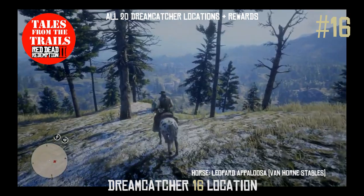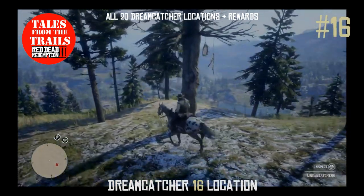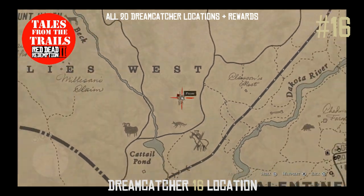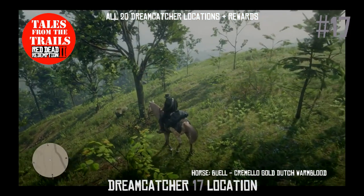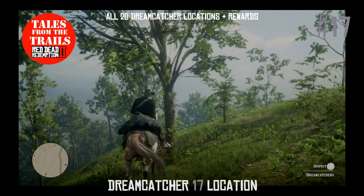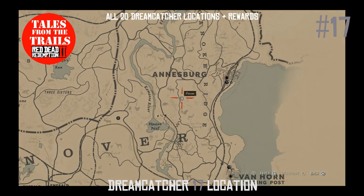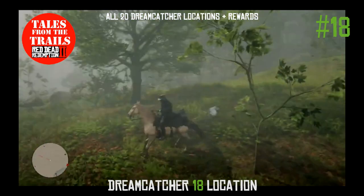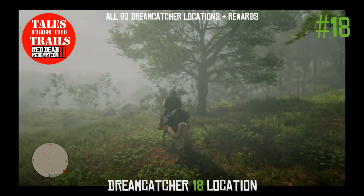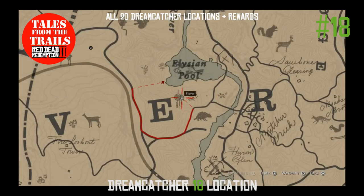Dreamcatcher 16 is actually near Claussen's Rest, which is essentially south of Grizzly's West. Dreamcatcher 17 is again near Ansberg, and that's literally south of where it says it on the map. Dreamcatcher 18 is by the Ellison Pool, hanging in a tree, as they do.